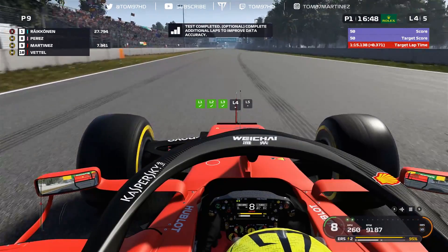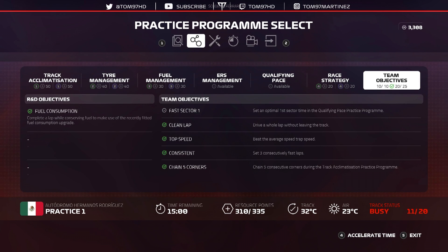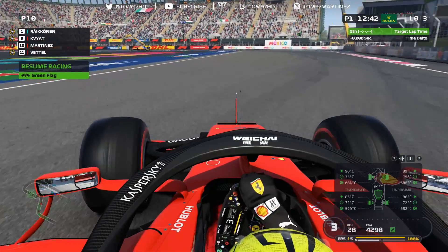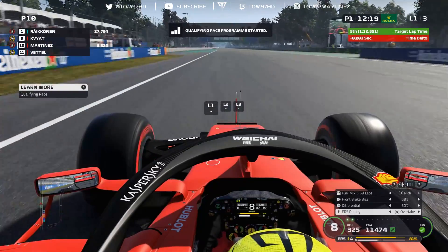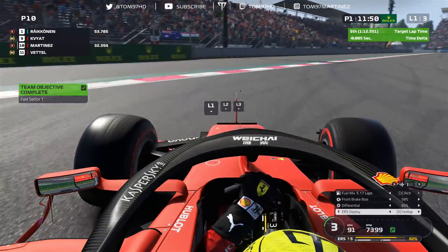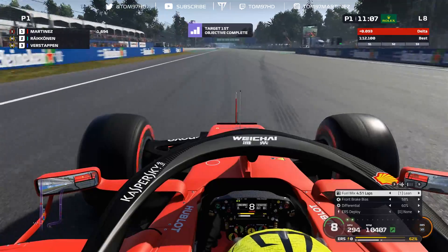We've hit purple in every single practice program so far, but we still have ERS management and qualifying pace remaining, plus a fast sector one objective to complete. The final tip: be very slow on your outlap for the qualifying performance test because you may overheat your tires, especially on season five where cars are super fast. Get the tires below 90 degrees Celsius before the lap. Then I put all my eggs in one basket and hit overtake mode on the ERS through sector one — we cross the sector split and get the final objective, maximizing sector one.